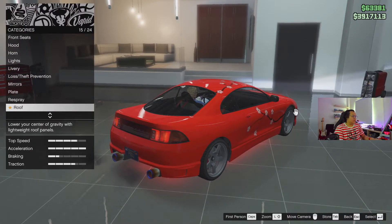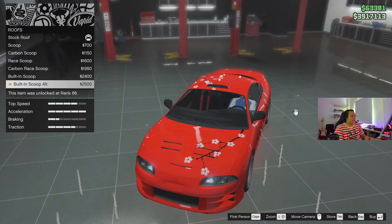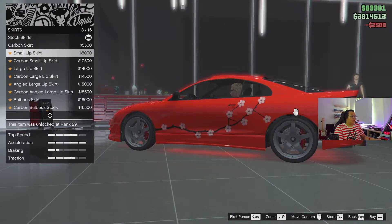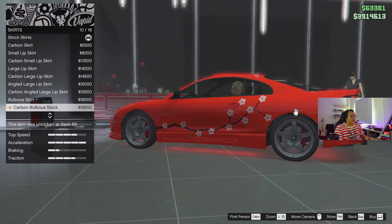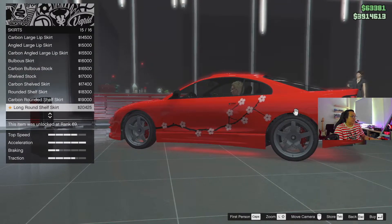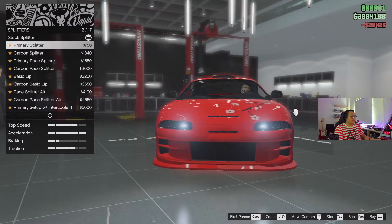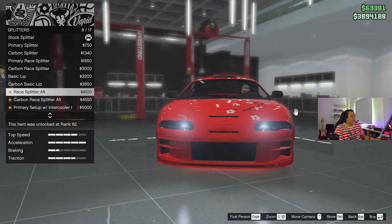I'm gonna go to roof. Scoop, ray scoop, built-in scoop — I'll do that, that helps. Skirts: carbon small lip, carbon small, large — I don't want carbon. Bulbous skirt, shelved, stock rounded, skirt long round — I'm gonna put long round, it just looks better than all the skirts. Splitters! Oh, this is the add-on bumper stuff — I like it.